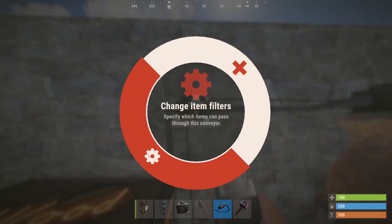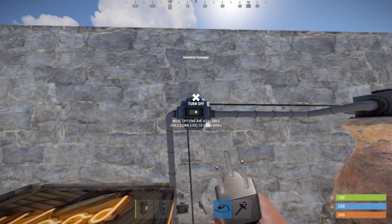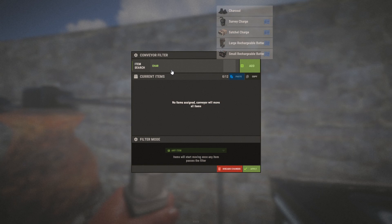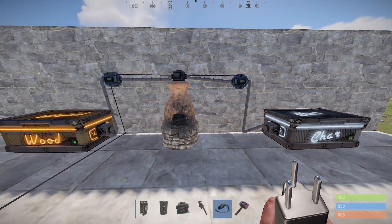Turn it on, hold E to change the filters. Type in wood, add wood, apply. And on the other side, turn it on, hold E, and add a little bit of charcoal just like that. There we go. The furnaces aren't burning yet.